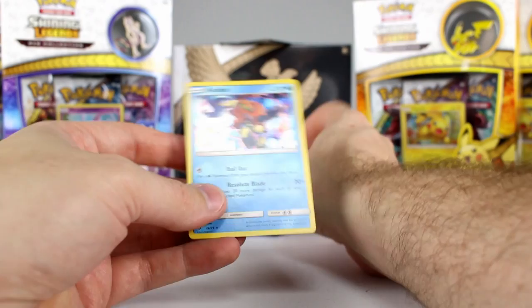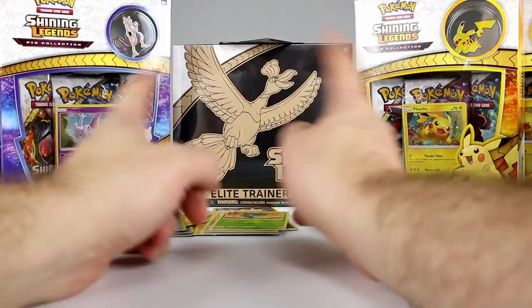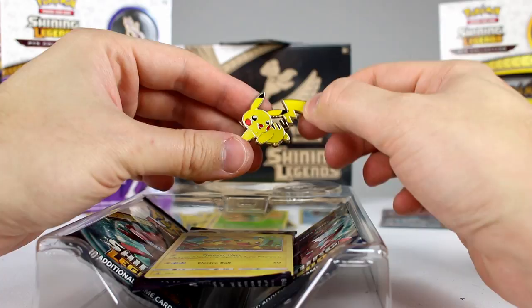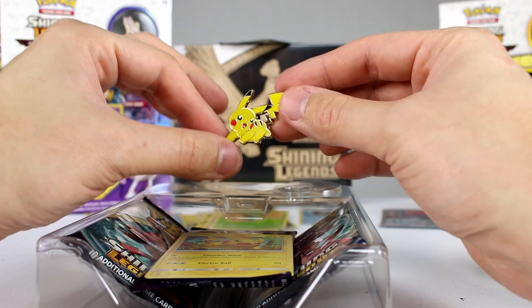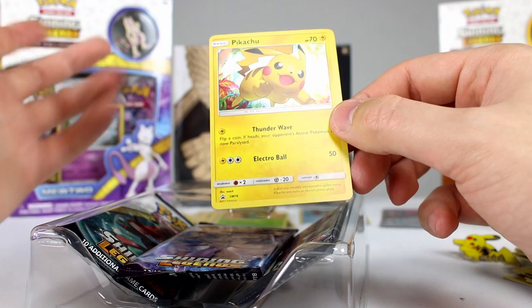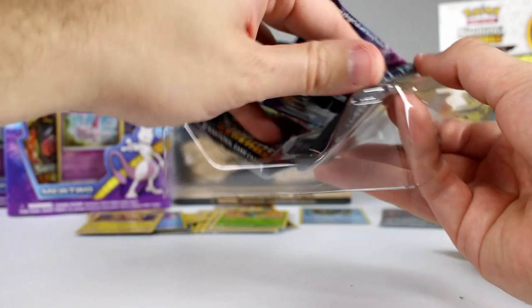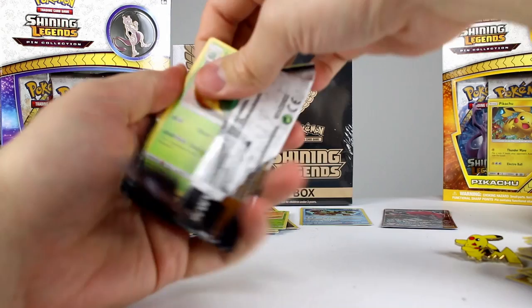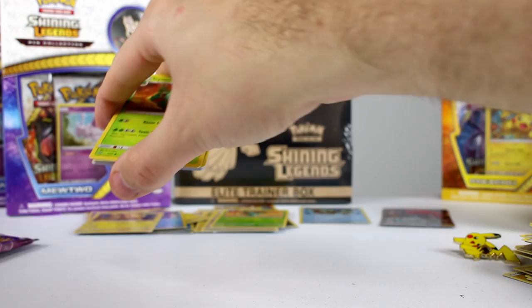Not the best hits out of the ETB, but we still have a Pikachu pin box and a Mewtwo pin box to open. Let's do Pikachu first. All the pin boxes come with a pin — they're really nice if you're a pin person. We also get a promo holographic Pikachu card — pretty cool, not super valuable but a nice card. Then we have three booster packs.